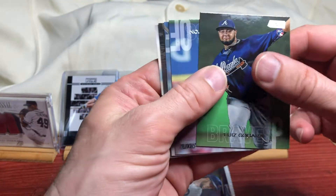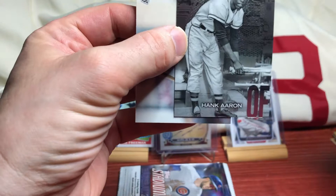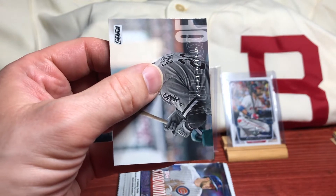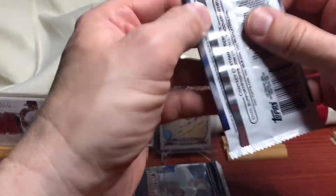O'Hara, Hamilton, Chris Davis. That'll work. Hank Aaron Stadium Club Chrome - that is nice. An Avisail Garcia - that is nice.